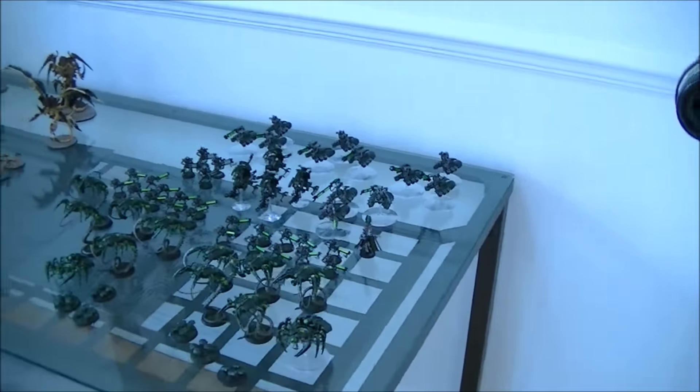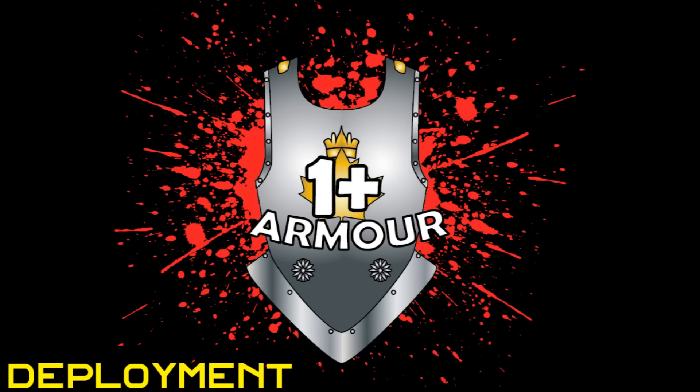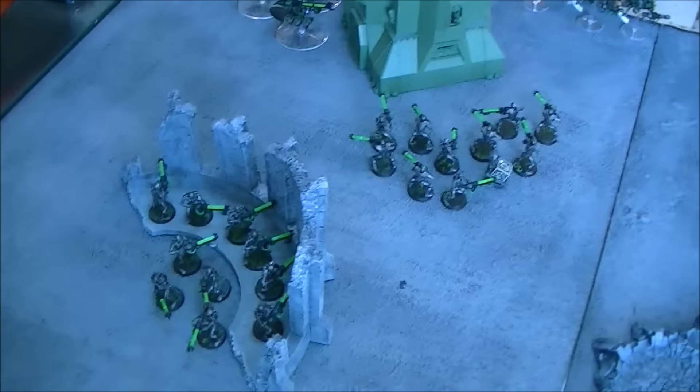We will be back after deployment to talk about the mission and get going into the game. We're here after deployment — over on the left-hand side it's Hammer and Anvil. We're playing Scouring, so we've got Necrons here, Tyranids here, and a few other places. We're doing Power Fist and Psykers mission number two, which is Scouring and Maelstrom. There's an objective one in each deployment zone — in your own deployment zone as objective one, objective two goes in your opponent's deployment zone, and objective three goes in No Man's Land in the middle.